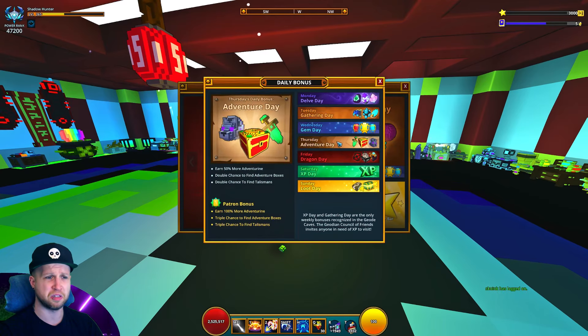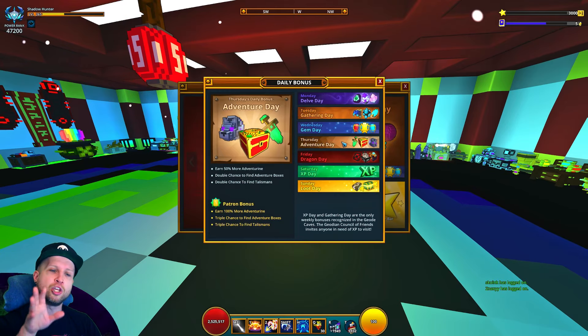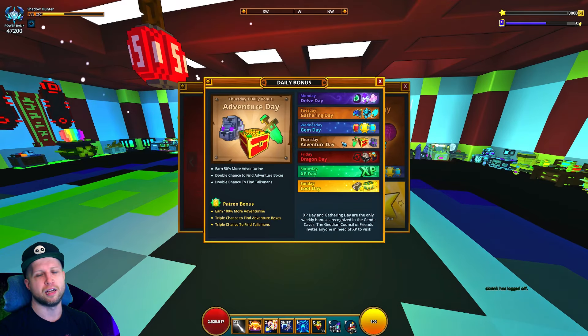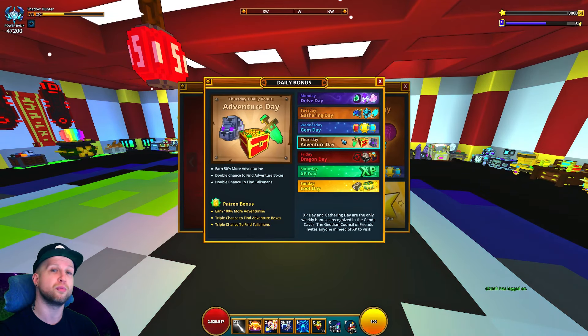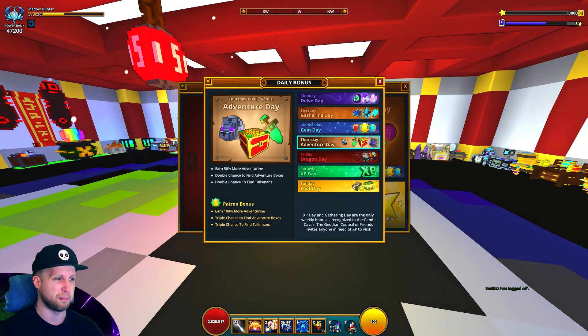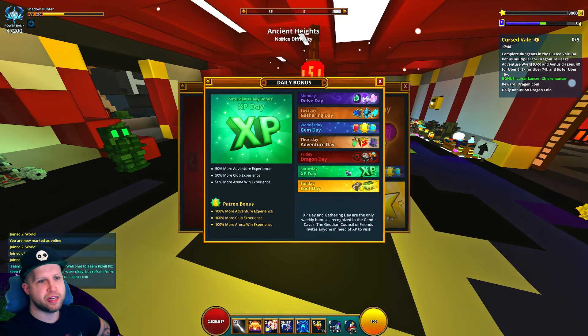Gem Day doesn't really affect Flux, so we won't get into it. Adventure Day doesn't affect it as much either, though you could sell adventure boxes. This is a good time to mention: if you're planning on selling anything, watch the player market for a week or two before you start selling. For example, if you try to sell adventure boxes on Adventure Day you won't make as much profit as selling on another day when they're harder to farm. It's kind of like manipulating the stock market but in a video game.